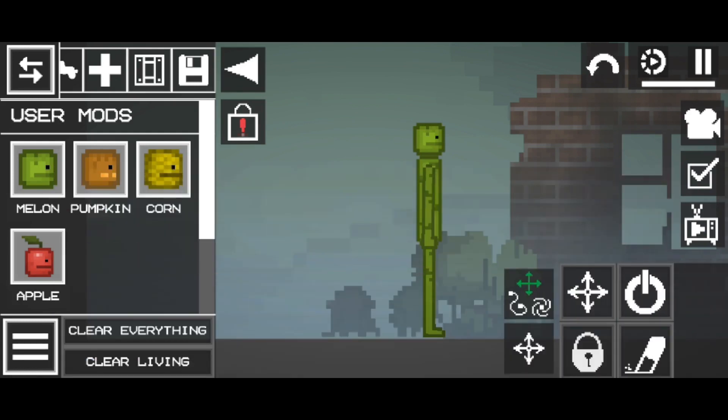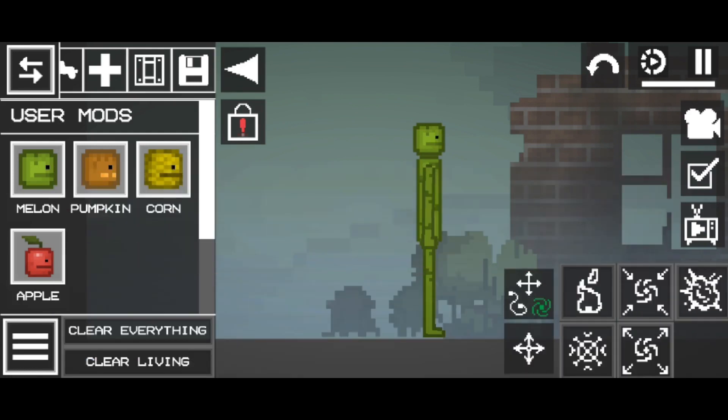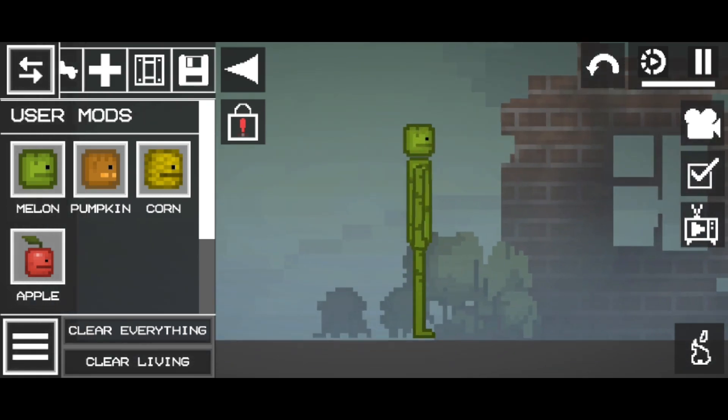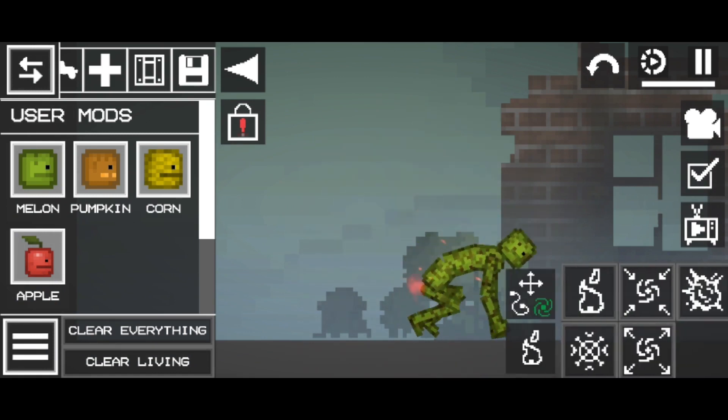First, you're gonna want to go into your elements and choose fire and light your melon on fire. And after that, you're gonna want to go back into your elements and freeze them.